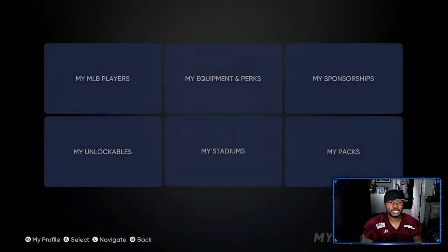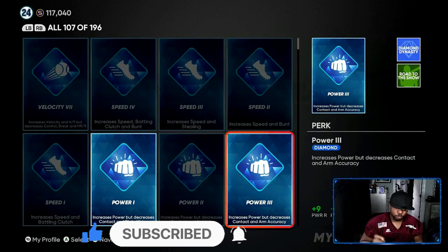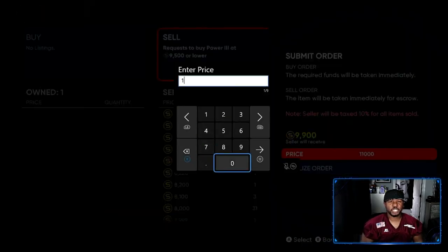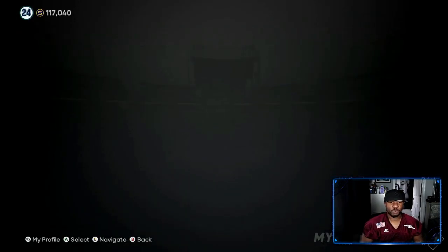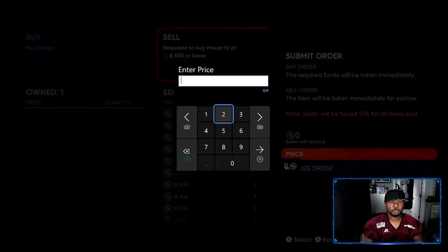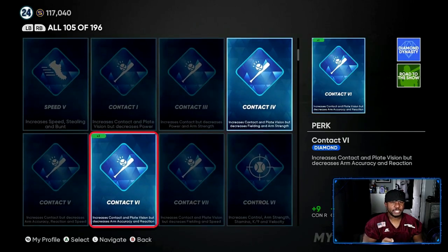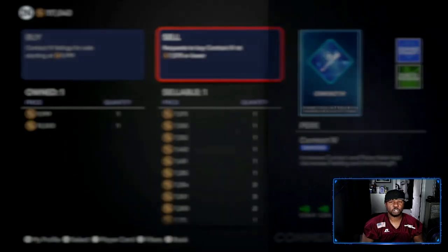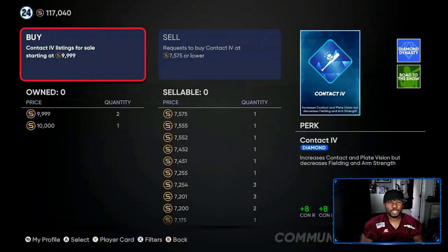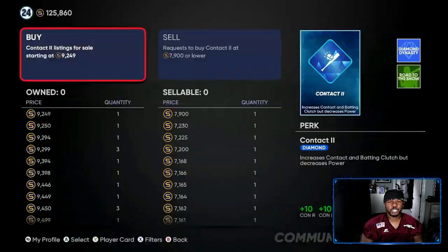Now we're going into my inventory and I'm going to show you how easy it is by grinding the ball players, getting these perks, and making money. We're using contact six, power six, fielding six, and power one — so we don't need the extra ones. We go to the market and sell — this one at 9,500, put it up for 10,000 and we get 9,000 back. That's a quick 9,000 profit right there. We're going to sell the extra power six at 9,800. Contact six — we have two of them, so we can sell the duplicate at 9,999 and get 8,999 back. You can see how fast 50, 60, and 70,000 stubs starts to add up.